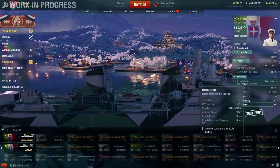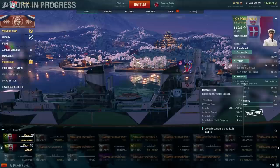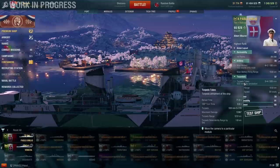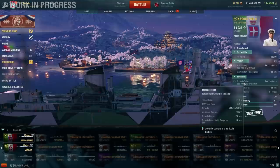They have 12 kilometer range, which is good, but they only go 51 knots. The ship with speed boost and flag goes 49 knots, meaning the ship is only two knots slower than its own torpedoes. They do have a nice 71 second reload — very good because you can basically spam them — but they only deal 13,000 damage, which is incredibly low.